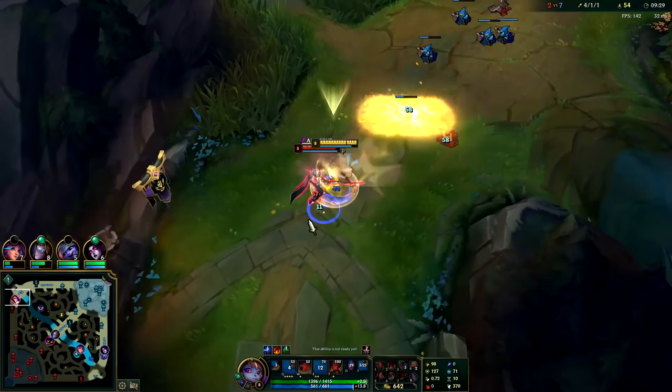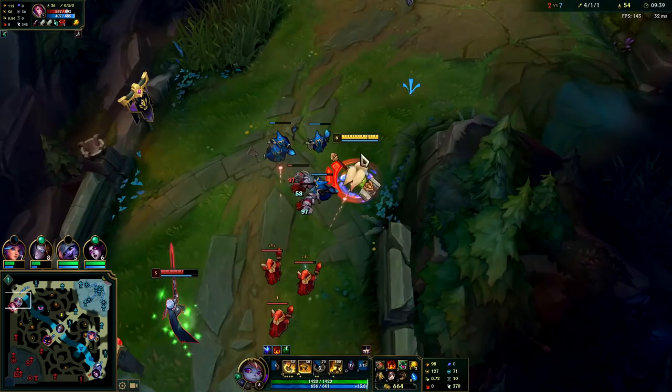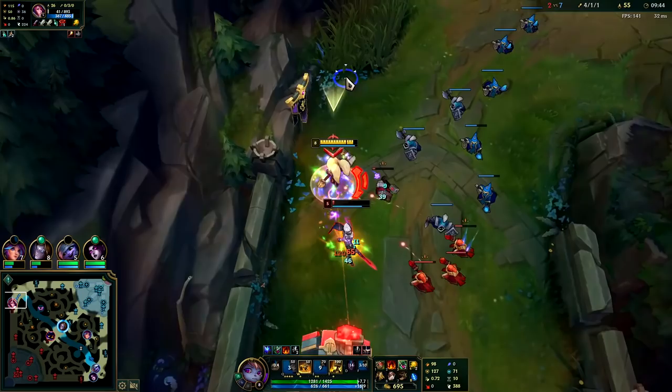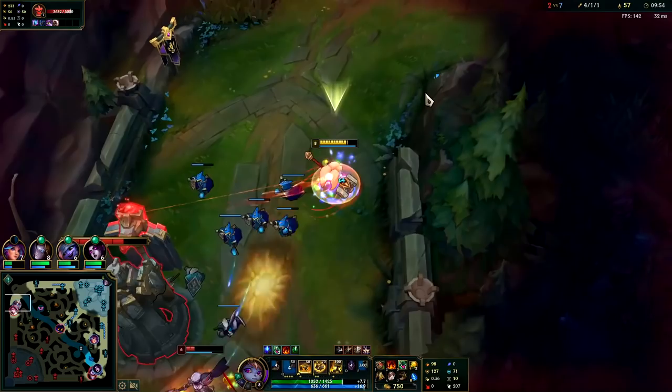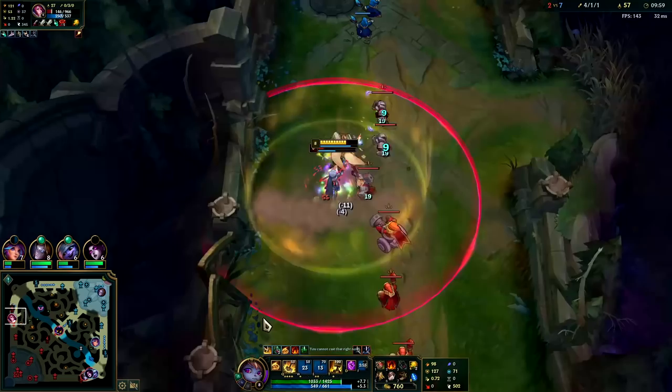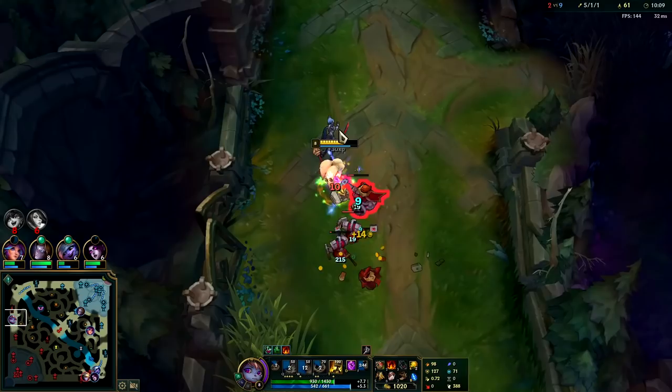I'm gonna go ahead and max E second. Smack her with our passive. I'm gonna put my E into her right when my Q's up. We got her really low — she's holding on to her Riposte for as long as she can. She's dead now. Once she used her Riposte she had to leave, because then I'll just dash onto her and kill her with my passive or just E into Q.